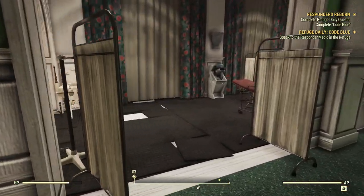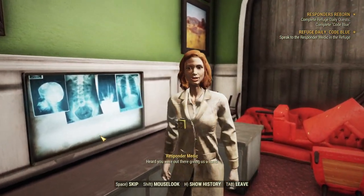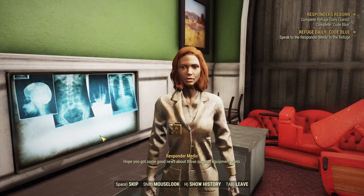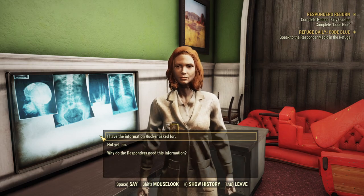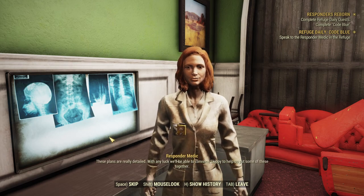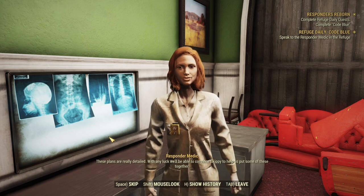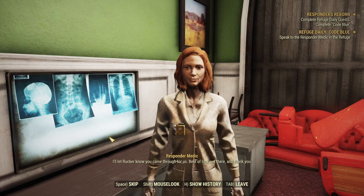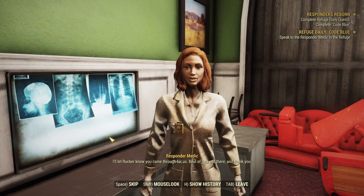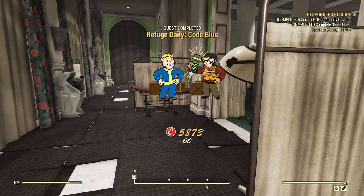Just around the corner here we've got a little medical center, and there's our medic. "Heard you were out there giving us a hand. Hope you got some good news about those surgical equipment plans." "These plans are really detailed. With any luck we'll be able to convince Skippy to help us put some of these together." That's our full set of ultracite charge — we could now launch an expedition if we want to.